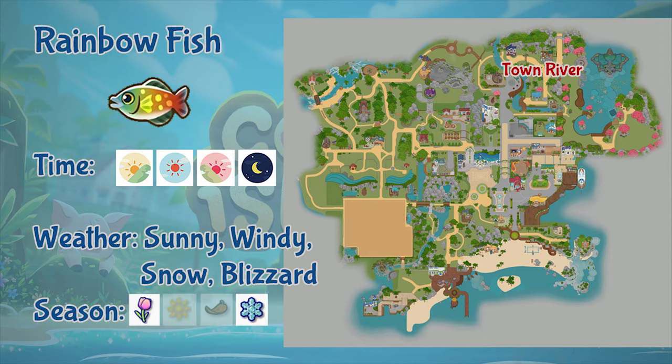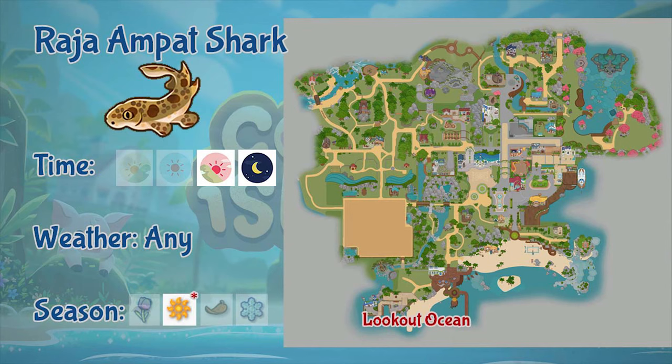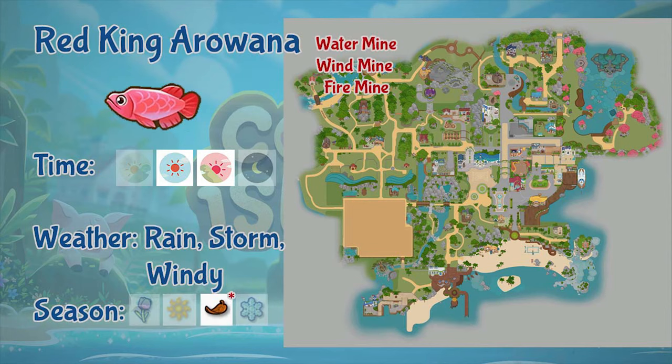Next is the rainbowfish. You can only fish this fish at the town river. It appears the whole day, but only in sunny, windy, snow, and blizzard weather, and only during spring and winter. Next is the Rajah Empat shark. This shark can be found in the lookout ocean and only appears during evening and night, in any weather. This shark only appears during the first and 40th day of summer.